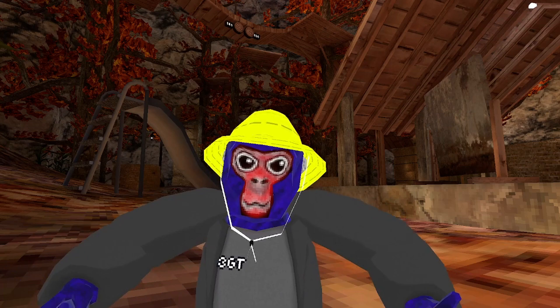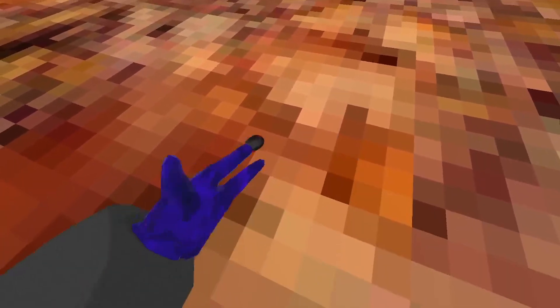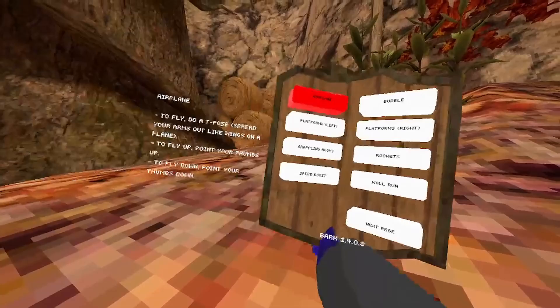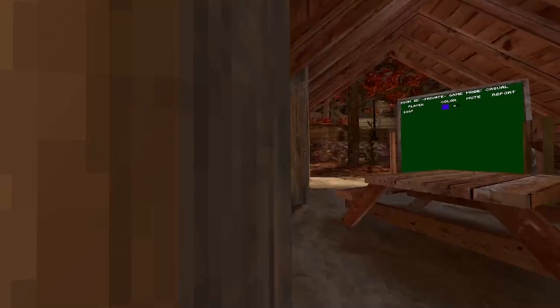Now let's go straight into the video. In order to get the mod menu, you need to tap these hands on the bottom until the mod menu shows up, like this. The first mod is airplane. What you're supposed to do is make a T-pose, and then you should supposedly fly. This is very unique.